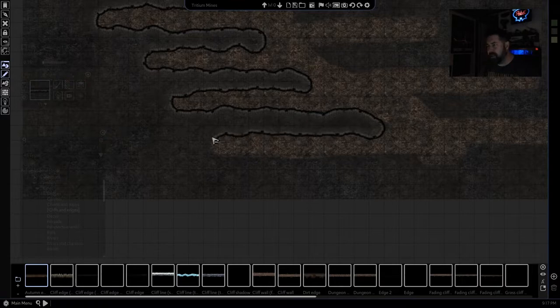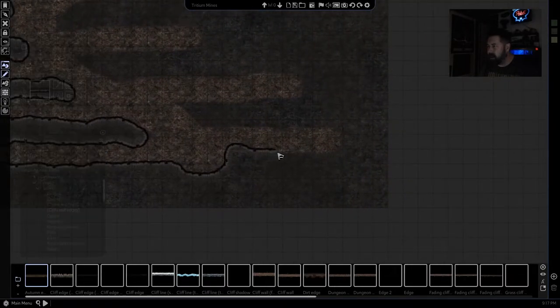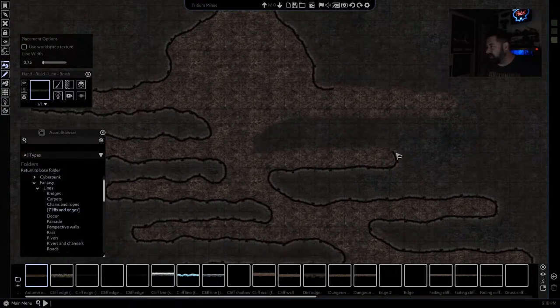Now if you use Fantasy Grounds or Foundry — anything like that — when you export it, this wall is going to automatically give you line of sight. I don't know about Roll20; it's been forever since I've looked into that. Ever since I went with Fantasy Grounds I've been part of their ecosystem happily, because it does every single thing I want as a virtual tabletop.